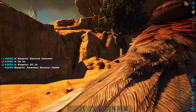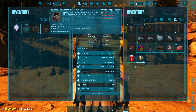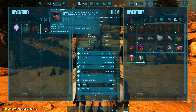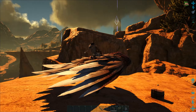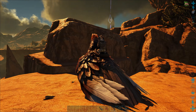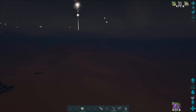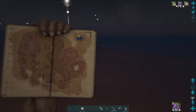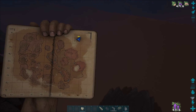I saw an ascendant Baryonyx saddle - I've got one of those. We'll just put the rest on this. I will meet you out at the first one. I'm not having very good luck with the drops - I'm up here looking where my arrow is pointing on the map.